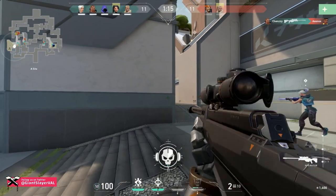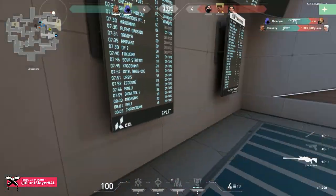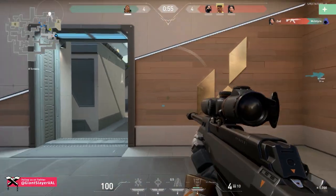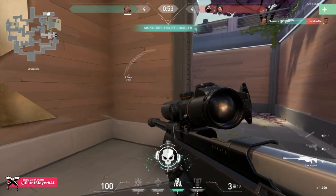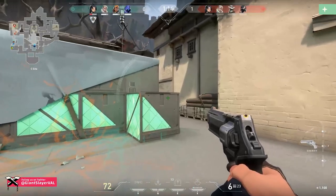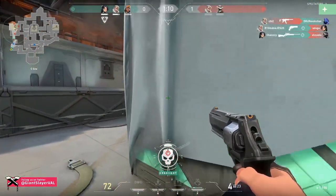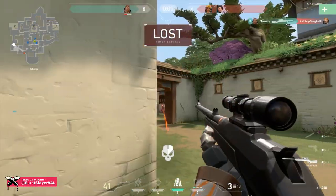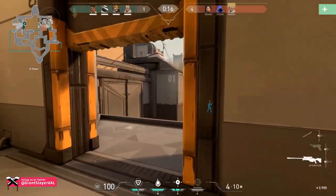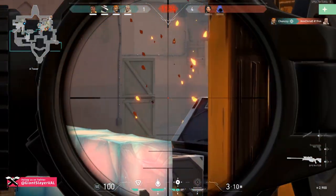Whether you're winning or losing, you're going to need to save up for a couple of rounds to actually purchase an Operator — look for it around rounds four or five. If you or an enemy dies with an Operator, it's a safe bet you won't see one again for another couple of rounds since it's extremely expensive. If you see one on the ground, grab it — even if you don't want it, a teammate probably does. If sniping isn't your forte but you still want to one-tap enemies up close, grab the Sheriff.